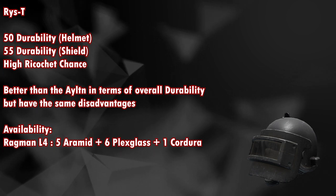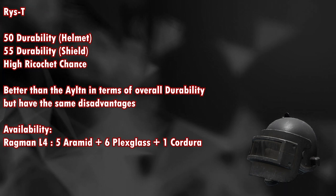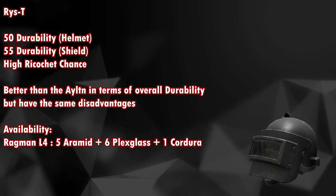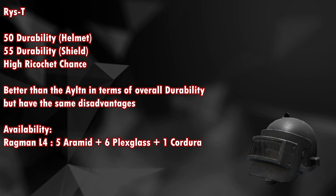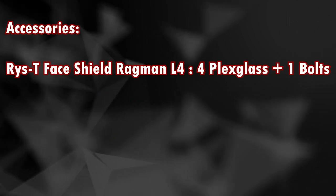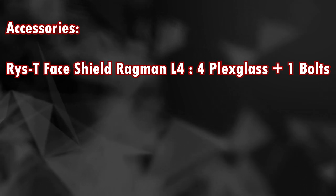The Rez T has 50 durability for the helmet and 55 durability for the face shield with a high ricochet chance. It is better than the Alten in terms of overall durability but has the same disadvantages. Available from Ragman level 4 for 5 armaments, 6 plexiglass, and 1 cordura. The face shield is available only from Ragman level 4 for 4 plexiglass plus 1 bolt.